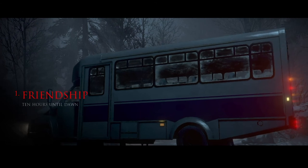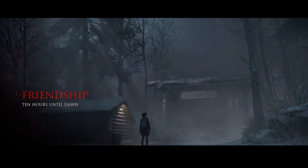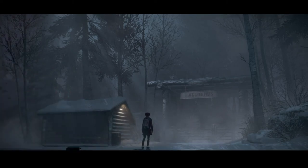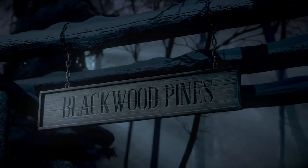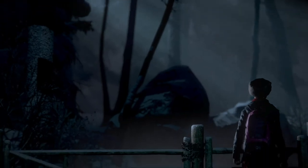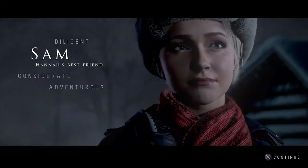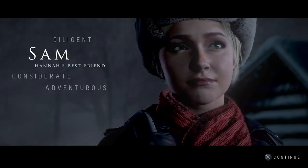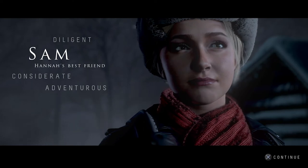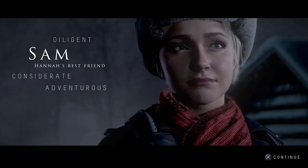Chapter One — 'Friendship' — ten hours until dawn. If you haven't figured it out, the whole point of the game is to survive until dawn. There's a knife. We're starting out with Sam, Hannah's best friend — she's diligent, considerate, and adventurous. Beth already got zero percent accuracy but she's not around, so that's lucky. Our POV character is wishy-washy. Let's see what's in the cup for Sam. 'Always Moving — She can't stop, she won't stop.' If I'm supposed to admire the scenery, that's not gonna happen. Point A to point B. If there are clues they better be right in front of me. That kinda sucks for Sam, but we're in it.